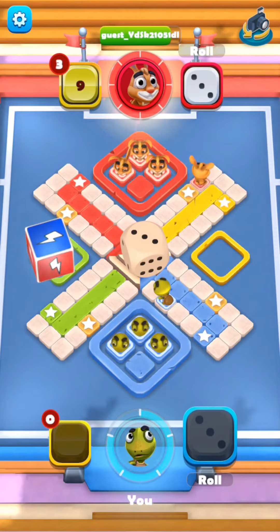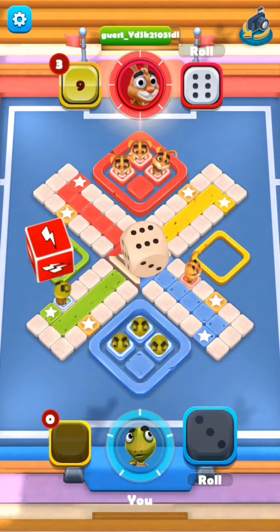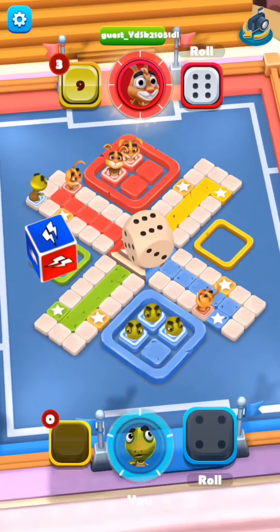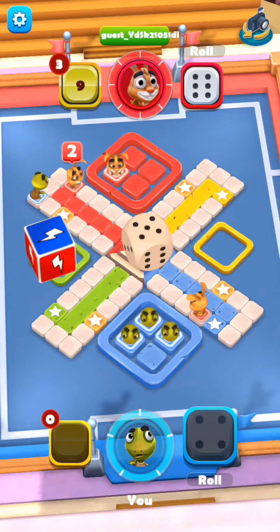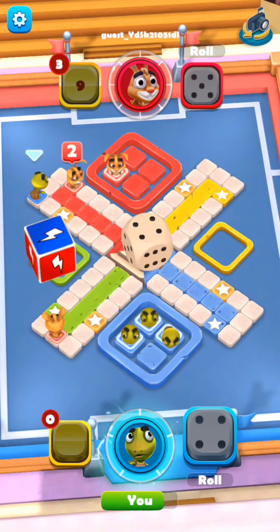Now the rabbit's power is full. I fast-forwarded to show you guys how the power works — you can also turn on turbo. The opponent rolled a 5 and used his power: the rabbit moves twice, so it moved 10 places.